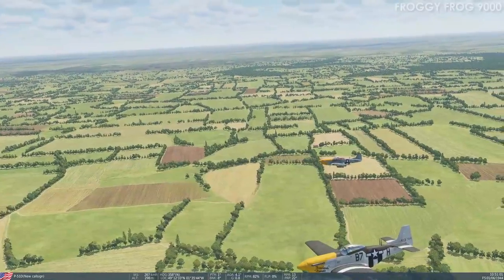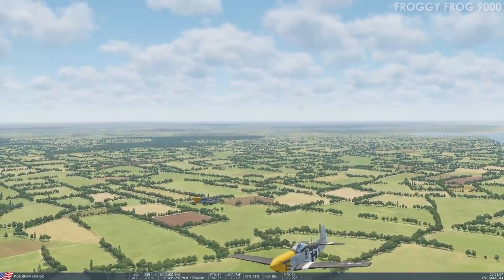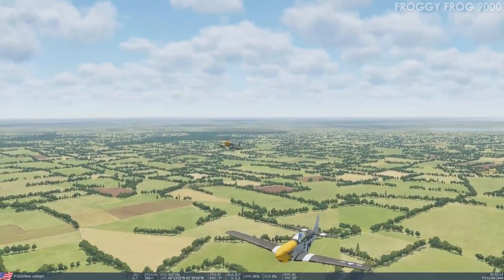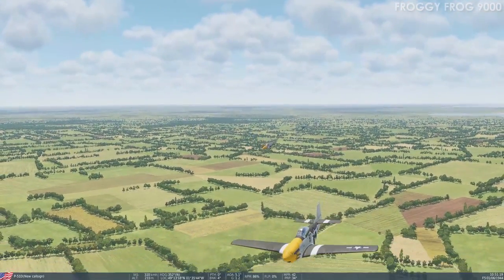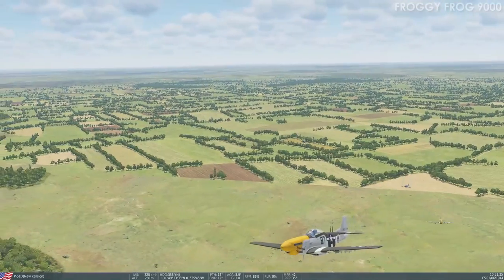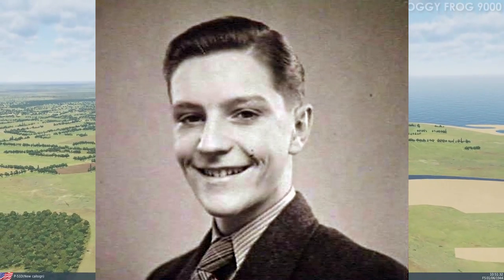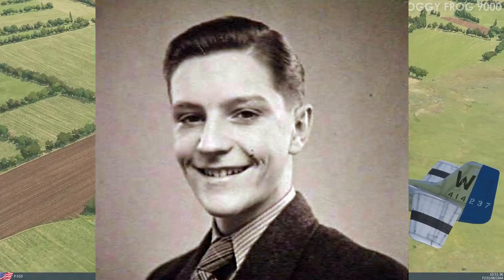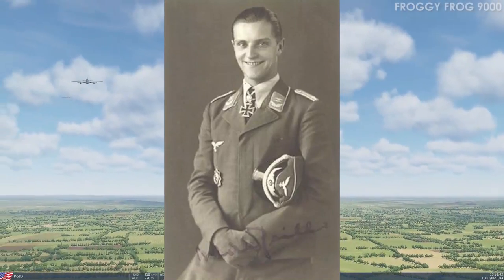I'm a bit short of funds at the moment because I'm moving house. But I'm thinking of getting the Persian Gulf map for the express purpose of making some cinematics related to probably the best fighter ace in the world ever, who was Marseille — Hans Joachim Marseille. Marseille is a French surname but he was German. His dad was a fighter pilot in World War I who flew Fokker D.VIIs, and then Marseille flew Messerschmitt Bf 109s in World War II.